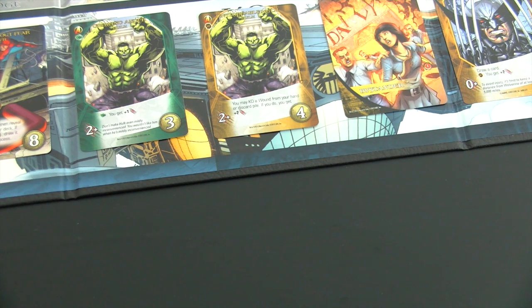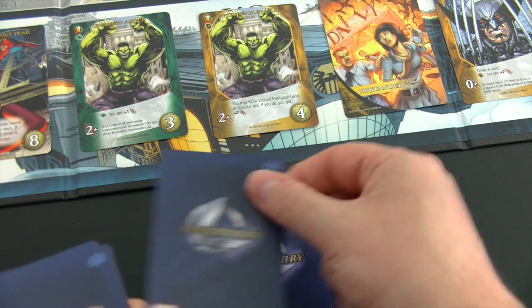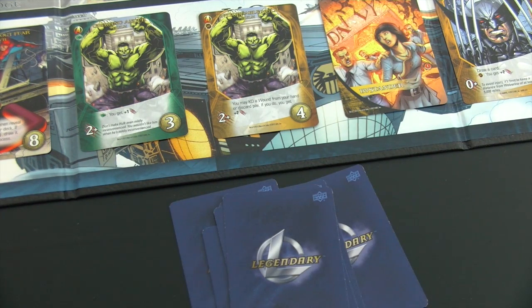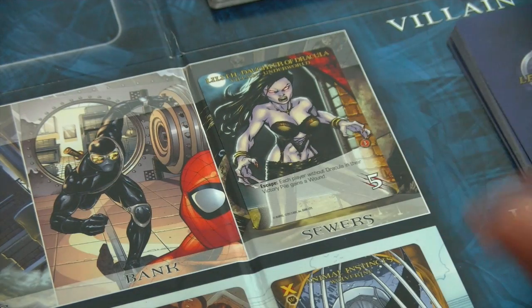Last thing to do: shuffle our starting cards — eight Shield Agents and four Shield Troopers, 12 cards in total. I'll shuffle them as well as possible, then draw six cards, and then we are ready to go.